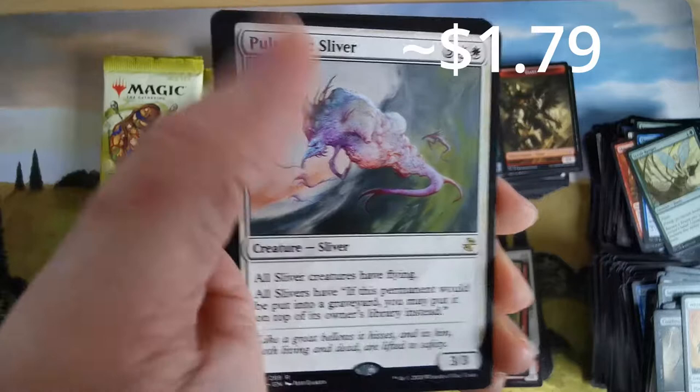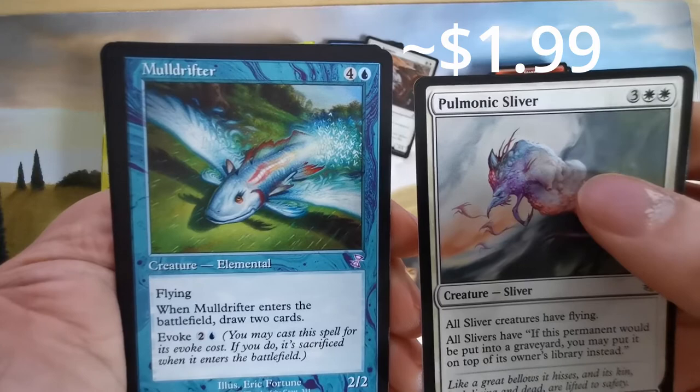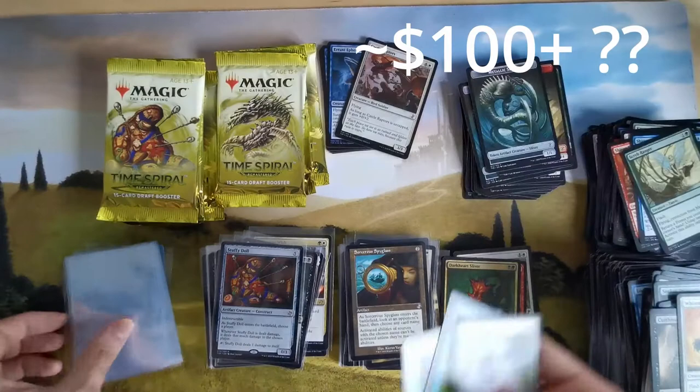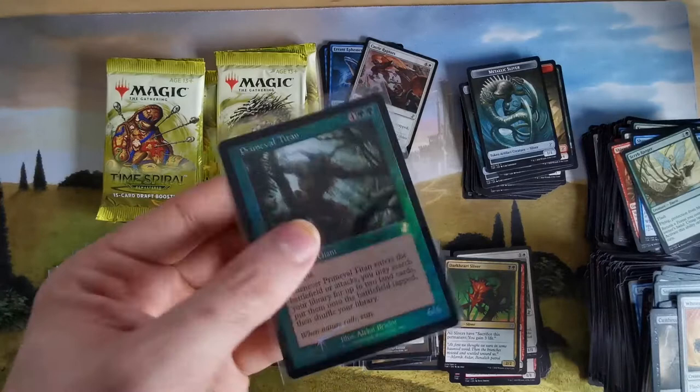We have the Mulldrifter — evoke creature. And then Primeval Titan in foil — not so bad at all. These look very nice in foil. You can't see this in person but these are really nice.